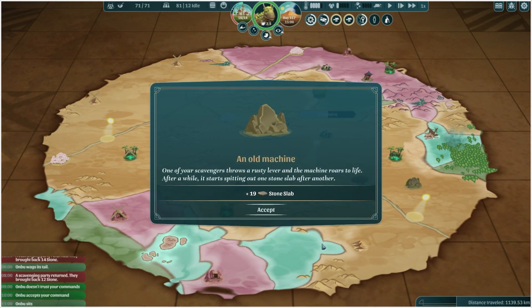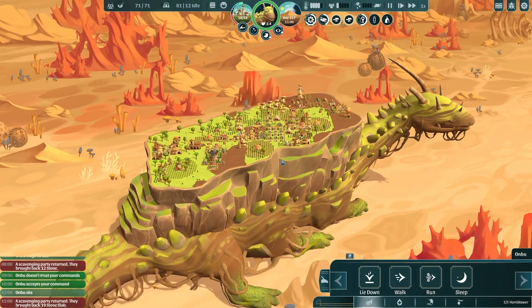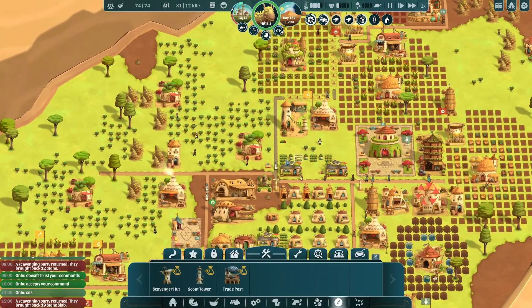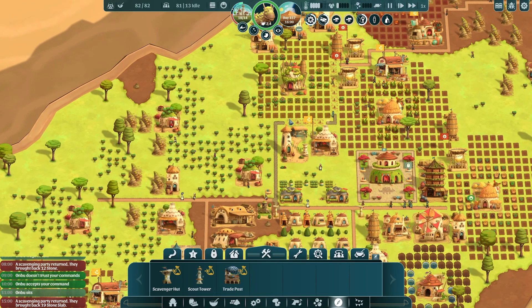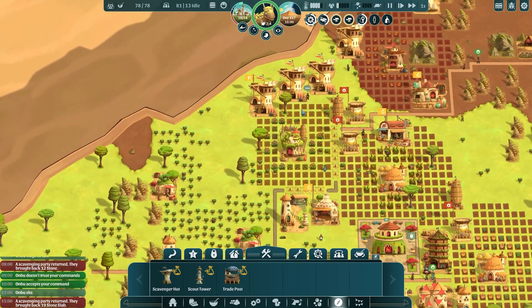One of our scavengers throws a rusty lever and the machine roars to life. After a while it starts spitting out one stone slab after another — 19 stone slabs, which is great news because last episode we started putting in our stone roads and we're requiring quite a lot of stone in order to do that.